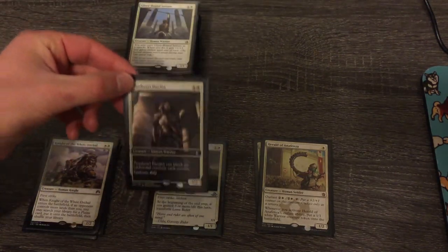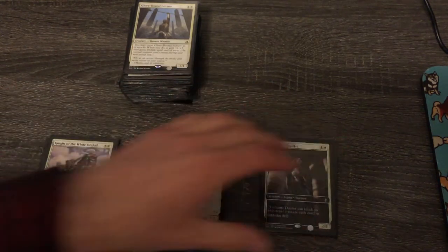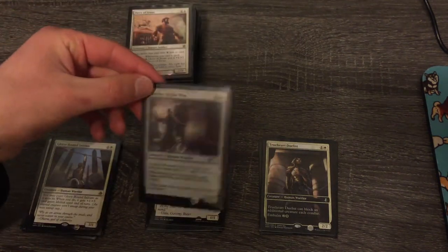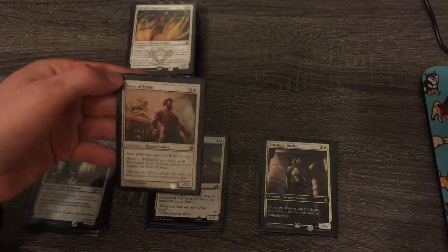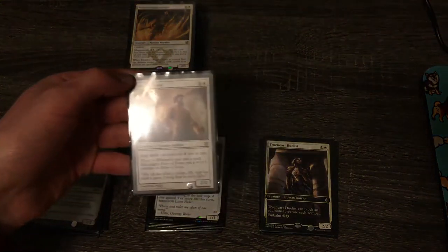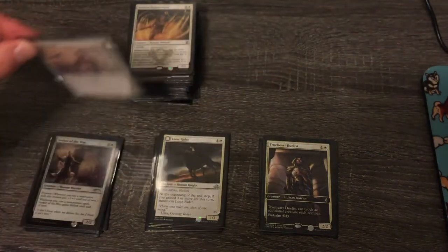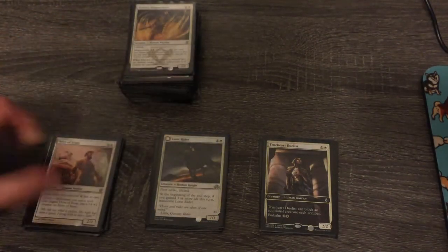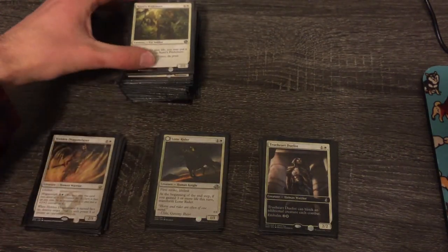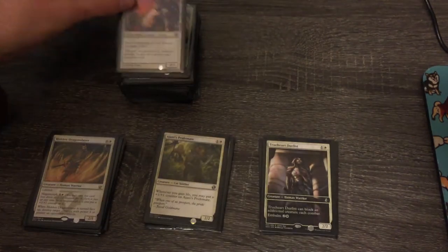True-Heart Duelist isn't individually powerful enough — into the no pile. Glory-Bound Initiate, on the other hand, is quite good. Seeker of the Way I like a lot. Hero of Iroas — I'd like to keep white, and a bit of green, in an enchantment sub-theme. I might switch it to just auras and not regular enchantments, which makes this card much better, so I'll keep it. Hidden Dragonslayer is a lot of fun, keeping that. Ajani's Pridemate — another life gain card, in the maybe. Same with Nyx-Fleece Ram; actually I just like it as a card.